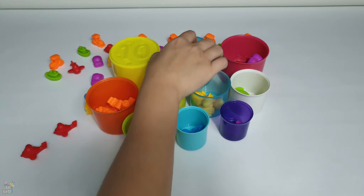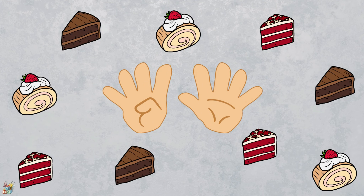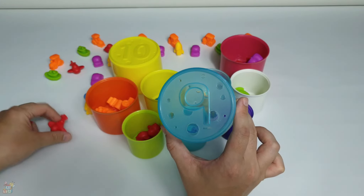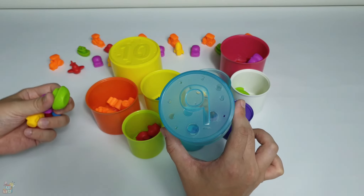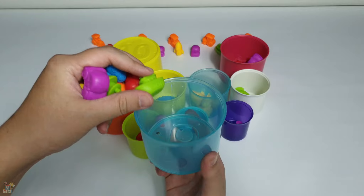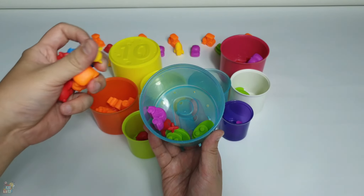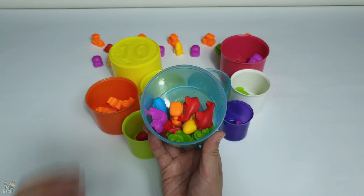What comes after number eight? Yes, it's number nine! That's nine on a finger. One, two, three, four, five, six, seven, eight, nine. I'm gonna collect all the small pieces. Let's put them inside the cup — one, two, three, four, five, six, seven, eight, nine. Nine toys!